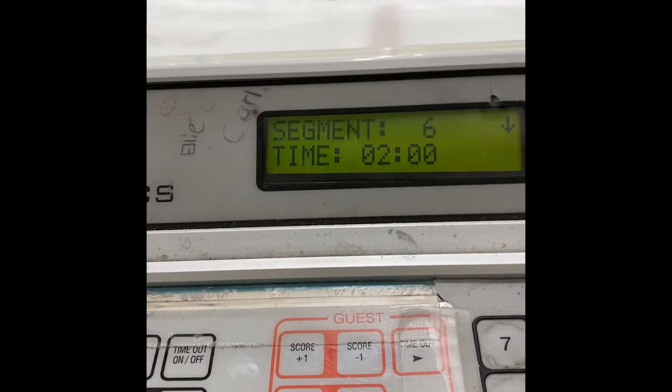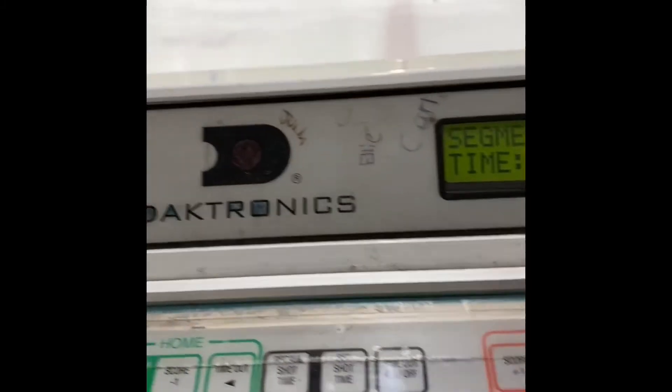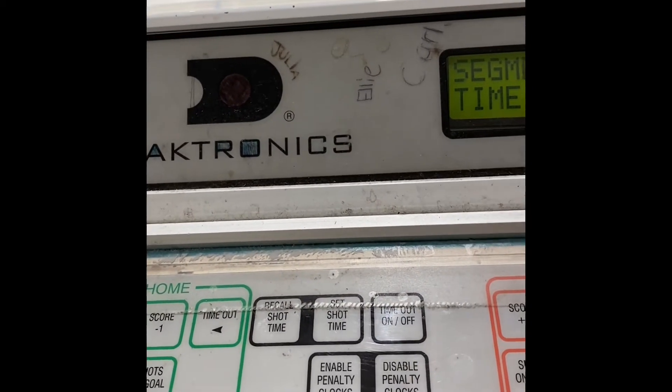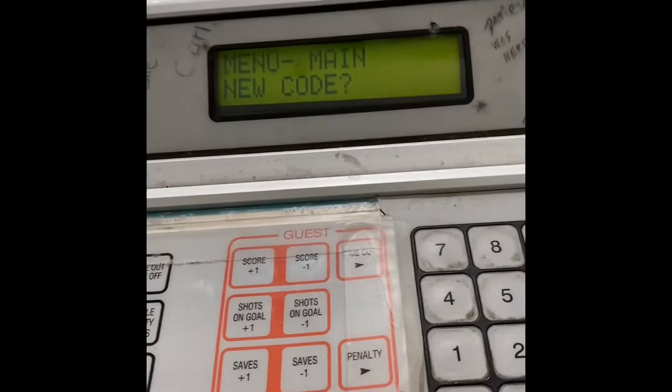Once the game is over and the clock is stopped, make sure you hit the Stop button on the display. To reset the segment timer back to one, hit the Timeout On/Off button and it will reset back to one. Then hit Start and you're off to the races again.